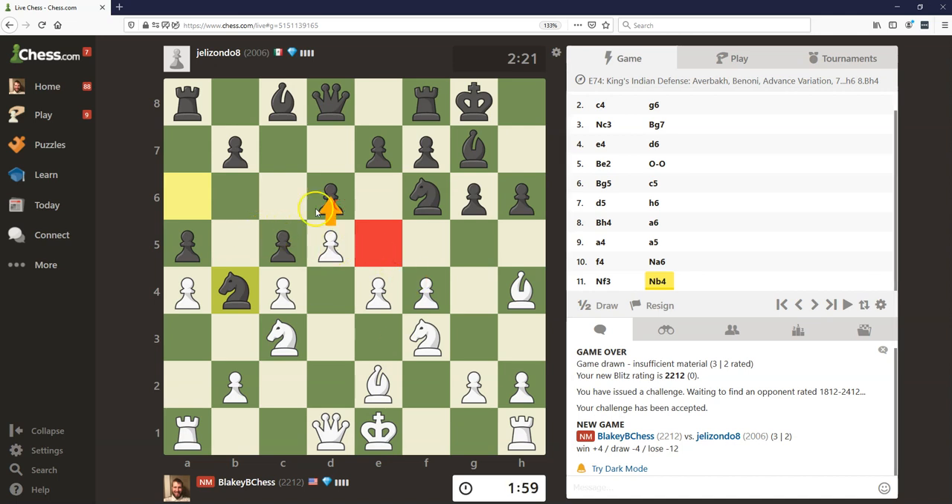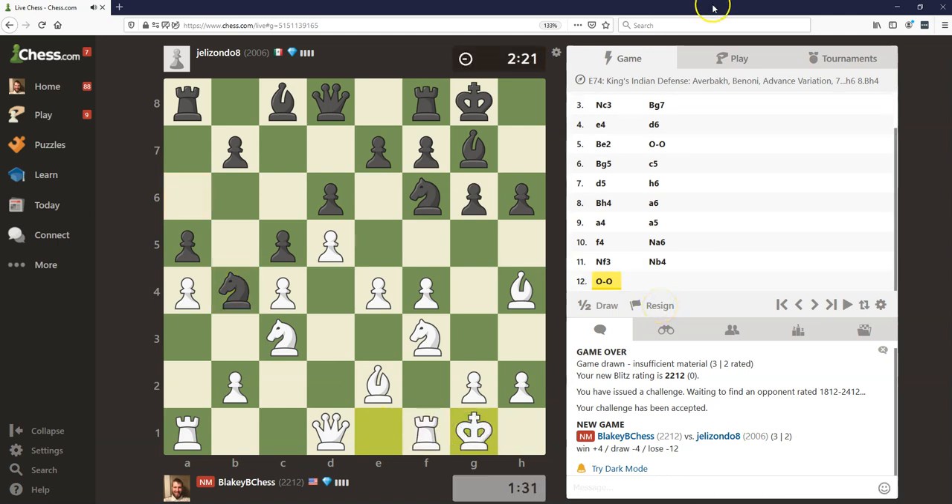I'm just wondering, can we make d6 work with pins like that? There's a lot to consider. So e5, takes, takes, knight d7. If we play d6 and you take on e5, then you have bishop takes e7. But maybe you can throw in g5 in some cases, because our f pawn's not there anymore. I have takes, takes, knight d7. I'm probably going to spend way too much time calculating it and then just not do it. So let's just get it over with — save some time on the clock. Down by about 50 seconds.